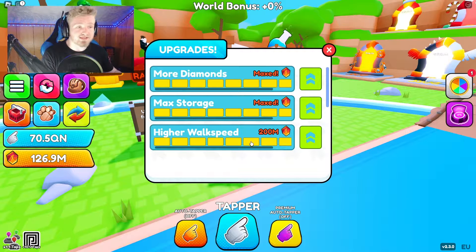The next upgrade is Higher Walk Speed — once you upgrade it, your character moves a lot faster so you can reach portals and worlds quicker. It's not really required, but if you want to be faster I recommend it. Overall, the upgrade I definitely recommend is More Diamonds. Upgrade that to the max every time you have enough, because every time you rebirth you want more diamonds to buy more rebirth buttons.